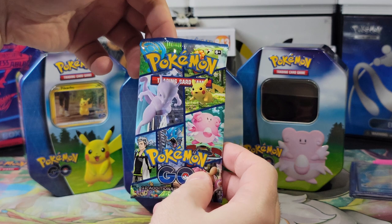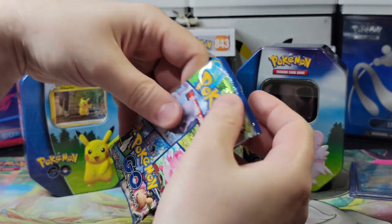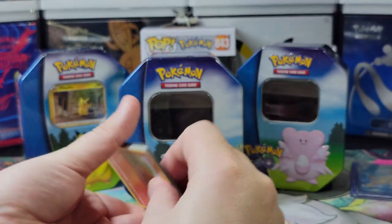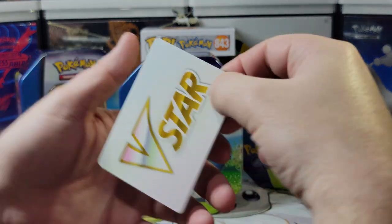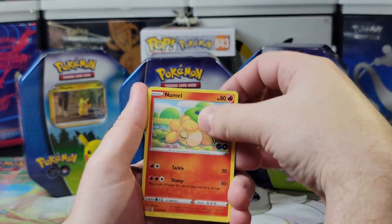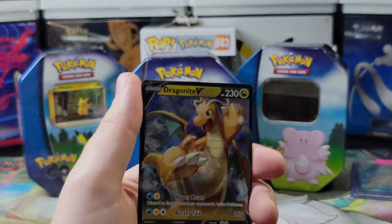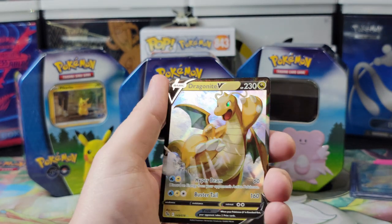Last pack of the Snorlax tin. We've gotten a holographic Blastoise, holographic Pikachu, and holographic Charizard. If we get a holographic Venusaur we get all the starters. It's a V star — rare candy, Chansey, Spark, Numel, Alolan Raticate, Tranquil, Bulbasaur, Natu, Onyx, and a Dragonite V! Dragonite day! The Blissey box is technically better because of the rarity, but it's still an amazing card.